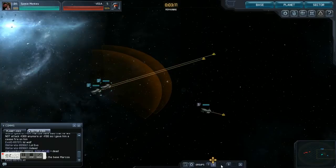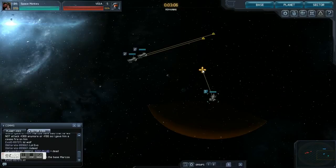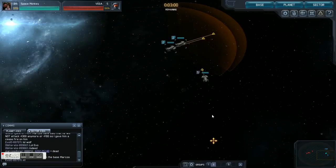Anytime you want to switch groups you just click the numbers and it highlights those ships. You can move them and do whatever you want. But now let's say you get into a situation where you want to make group five part of group two — you know, you missed out on a boat.